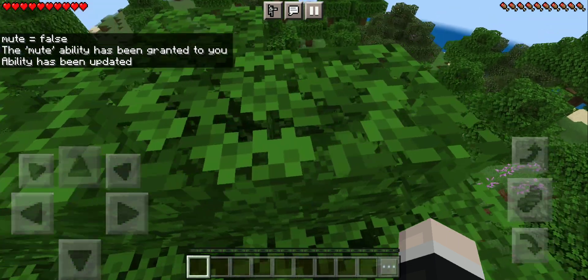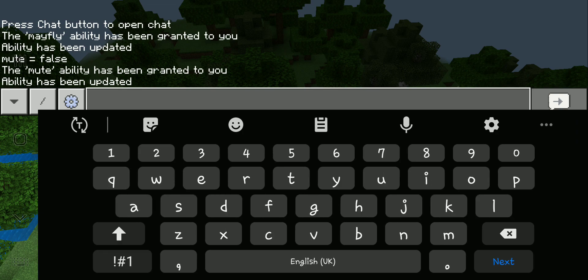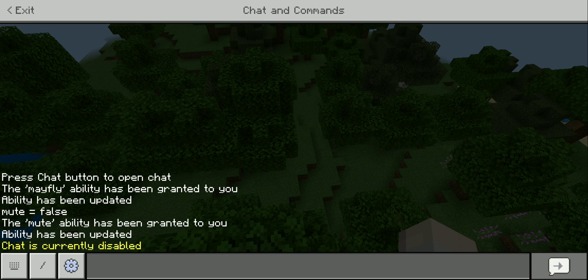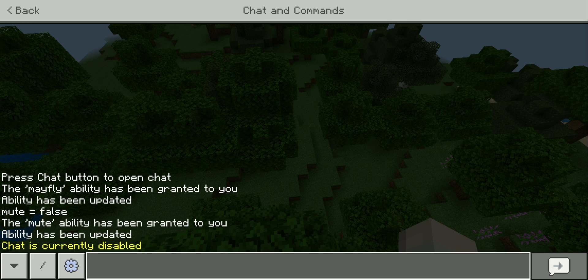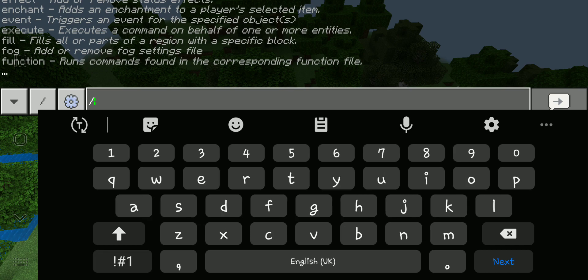If you don't want people to talk in the server, whatever they type won't go through because the chat has been disabled for them. It's a pretty cool command.